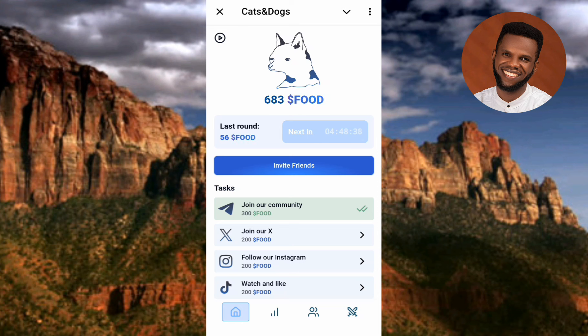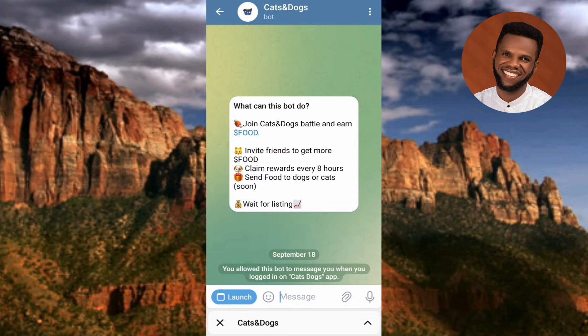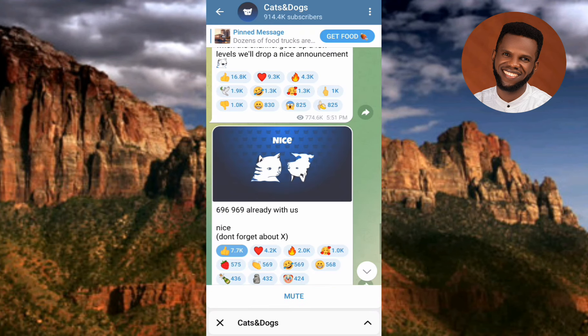As you can see, this is the Cats and Dogs mining bot — you can see the interface right here. Before I show you how to mine on this platform, let me go over to the Telegram community to show you what is happening there. This is the official Telegram group of this Cats and Dog mining project, and you can see it has gotten over 900,000 subscribers in just less than three hours.